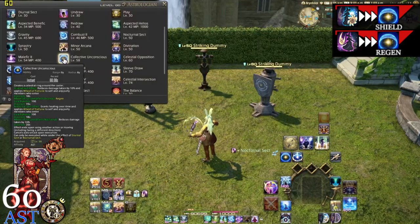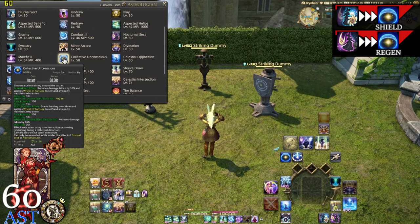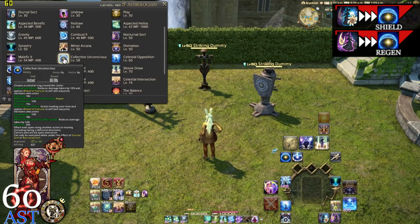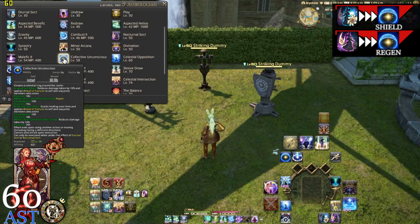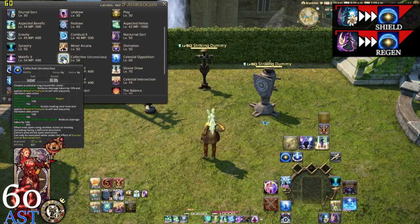Now we're going to read the Nocturnal Sect portion. In Nocturnal Sect effect, it grants a healing over time and applies Wheel of Fortune to self and party members who enter it. So it's the opposite of Diurnal Sect — instead of giving a shield when the bubble is up, it gives a regen when the bubble is up during Nocturnal Sect.